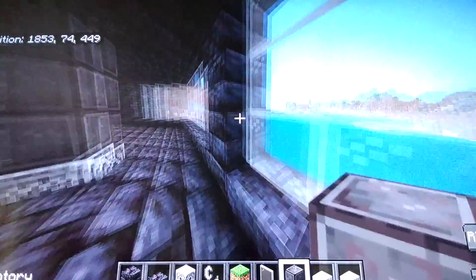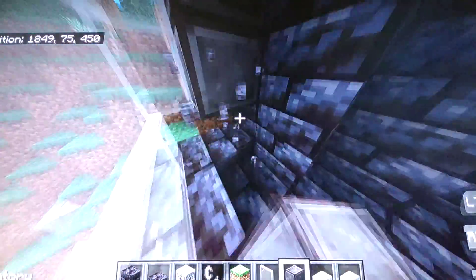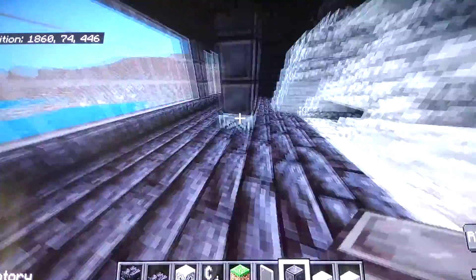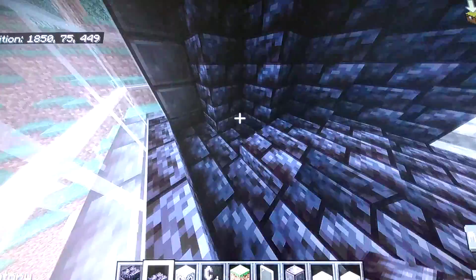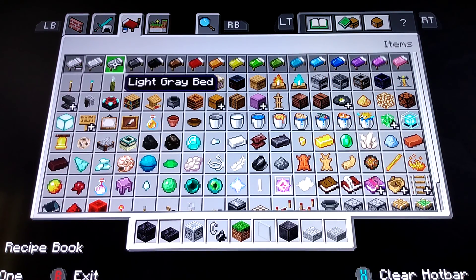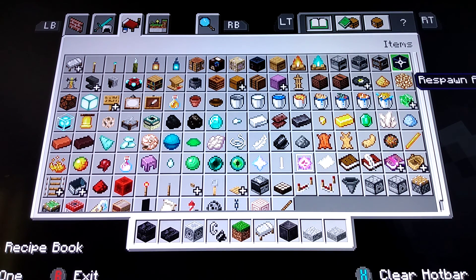A block of netherite would be a pretty cool block to put as some of the end parts of the windows. But other than that, my thing looks absolutely disgusting — I hate this. I'm still gonna build it though. I put a lot of thought into this and still it came out to be the worst thing I've ever made. Like, literally the worst thing I've ever made in Minecraft. Ever.